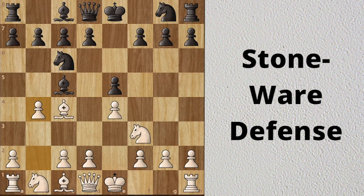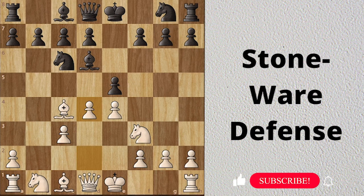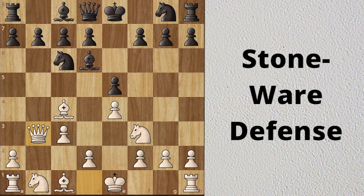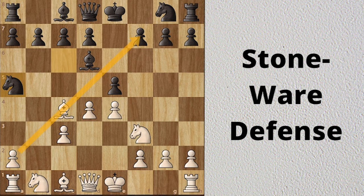Now we will take a look at some accepted variations. Black takes the pawn. c3 attacks the bishop again, and the bishop has to move. Bd6 is the Stonewall defense — the idea is to reinforce the e5 pawn. White strikes in the center, black plays Nf6 and proceeds to castle. White can also play Qb3, attacking the f7 pawn which is only defended by the king. The best move for black here is Ne5, attacking the bishop and forcing it off this diagonal.